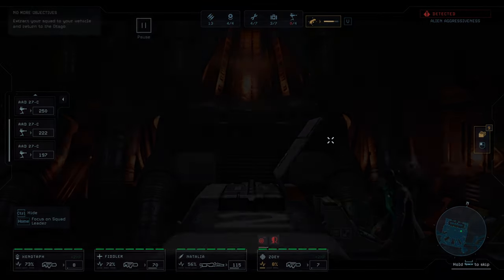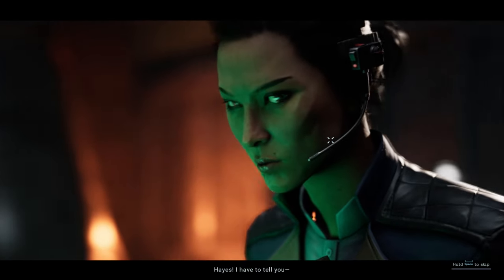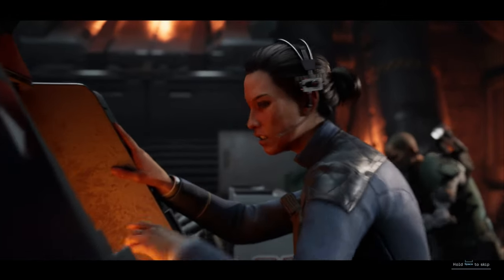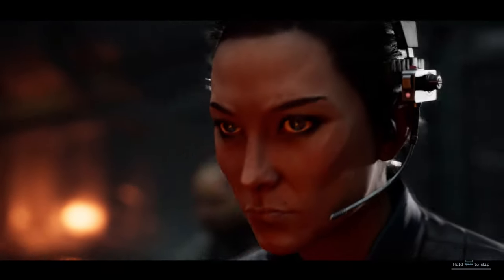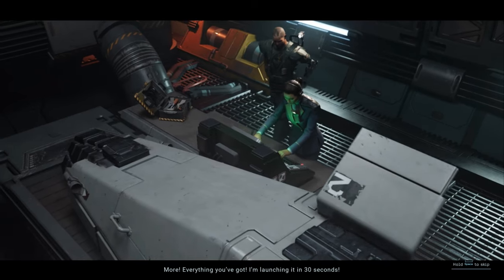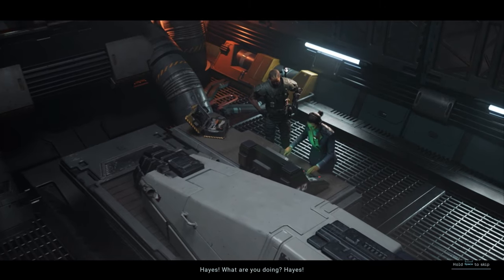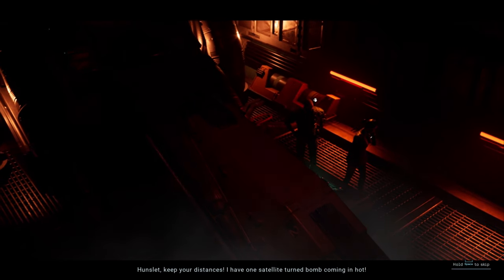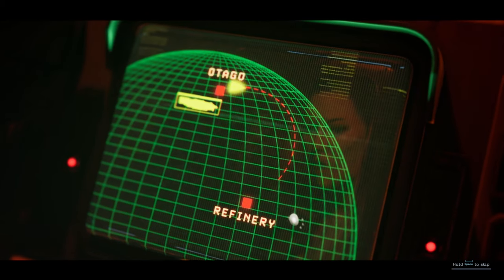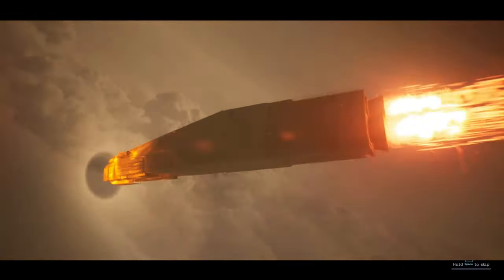I'm sorry, it didn't work. Oh shit — now get out of here before they take you down. Hayes, I have to tell you later, Sergeant. I'm trying something — hold on. Martinez, give me a hand. More — everything you've got. I'm launching it in 30 seconds. Hayes? What are you doing? Hayes! Keep your distance — I have one satellite turned bomb coming in hot! Wait a minute — a bomb? That's our way off, marines. Move out! She rigged that satellite into a bomb.